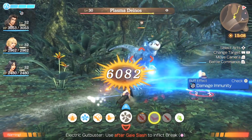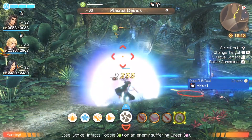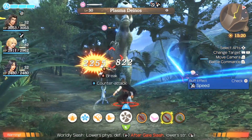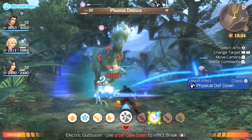It should go without saying that you want your tanks to draw the aggro, and not someone like Shulk, who's more of a glass cannon. He's really, really fragile. He can deal out a massive amount of damage, but the more damage that he does, the more aggro he's going to accumulate.